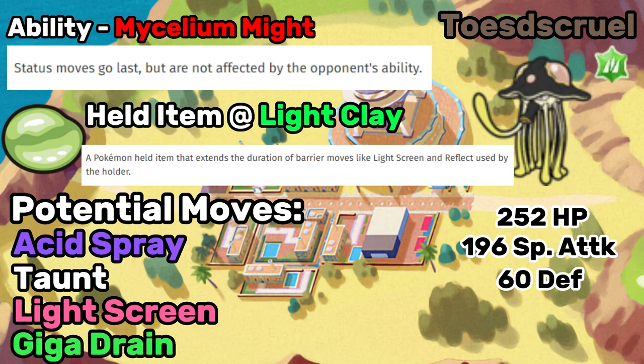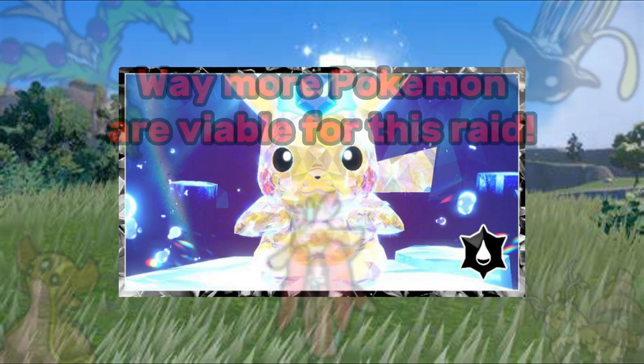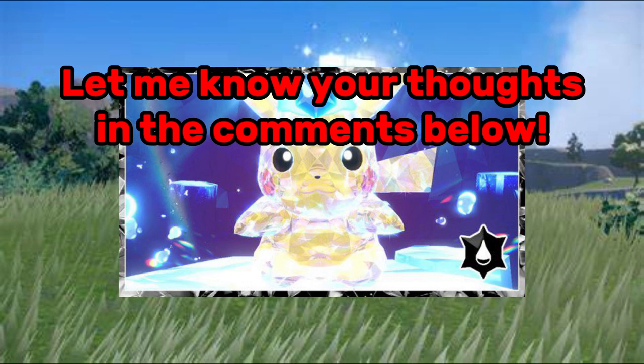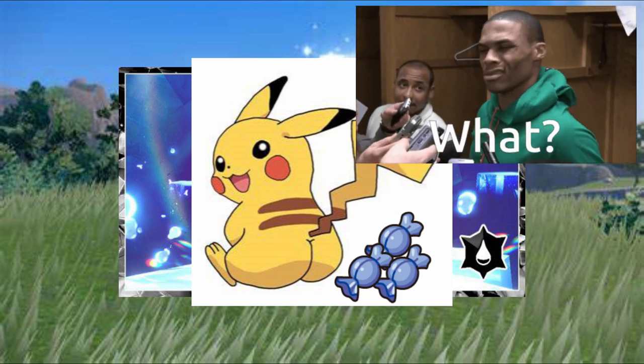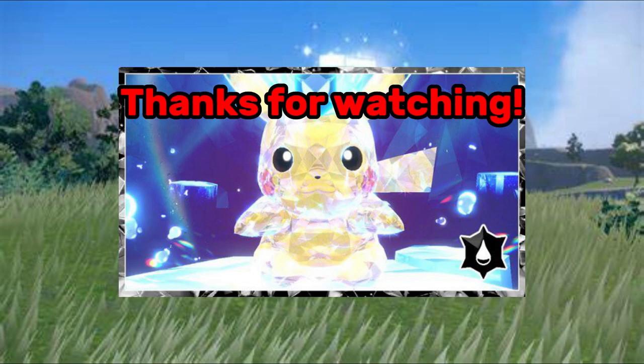I'm aware there are probably a lot of Pokemon that can take down this Pikachu, because it's probably going to be the easiest 7-star raid we've had so far. If you have any other ideas, feel free to let me know in the comments below, and let me know what you think of my builds in this video. Hopefully these raids are actually really easy to farm and we can get a load of candies from it. If you're new here, please like and subscribe as it helps the channel grow. Thanks for watching — see you guys later.